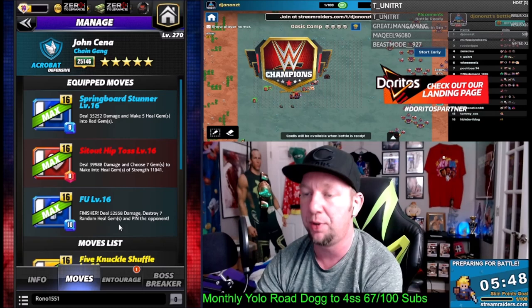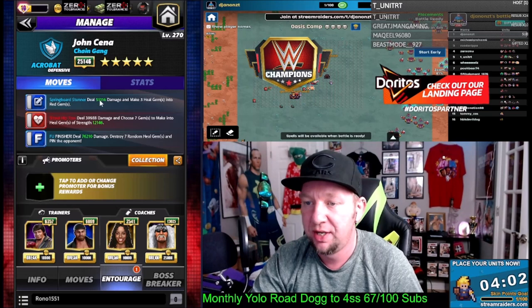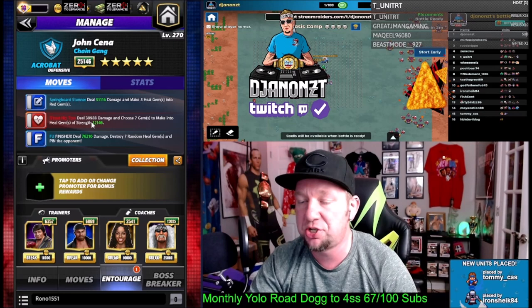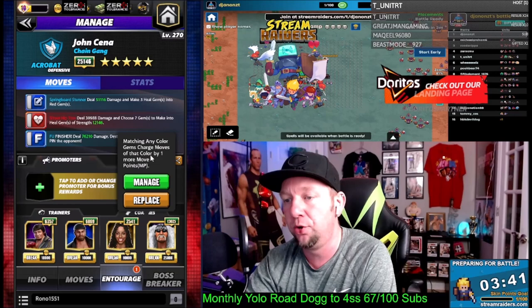Let's take a look at the trainers and coaches here. I got Lawler on here for blue move points to hit those a little quicker. I got Sami Zayn for blue move damage. I've played around with Mankind, buffing that and making more heal gems, but we don't need to make more heal gems — you'll see why in the flow of the match. The extra strength of the heal gems wasn't going to be it. I need to pack more power in my moves, so we're going to hit the blue moves a little harder.